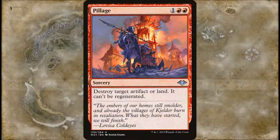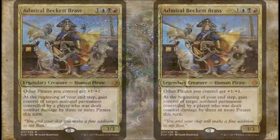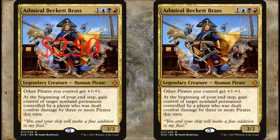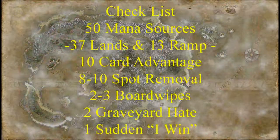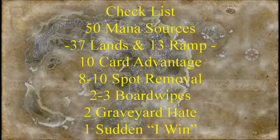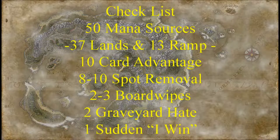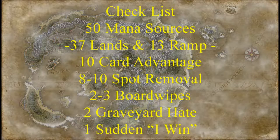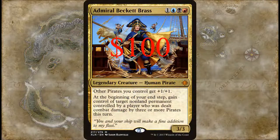That's easier since we got a ton more pirates in Commander Legends — most of them are even the right color identities. For this video, I've created two deck lists: one with a $250 budget, and one with a $100 budget. For the most part, the decks are exactly the same. The only difference is the lands, so we'll go over those first. But before we do, let's keep in mind our checklist.